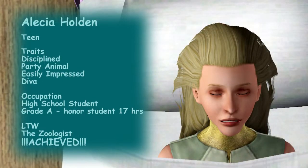Finally we get to Alicia — by the time I got to her she'd gone to bed, so I took a picture of her sleeping. Her traits are disciplined, party animal, easily impressed, and diva. She's on the honor roll and has already achieved her lifetime wish of zoologist, so she can age up as soon as she gets her honor roll reward.